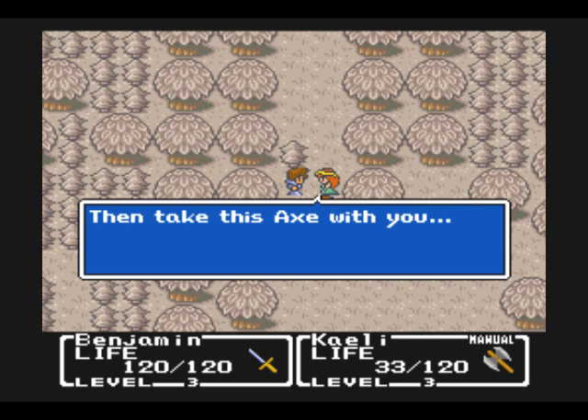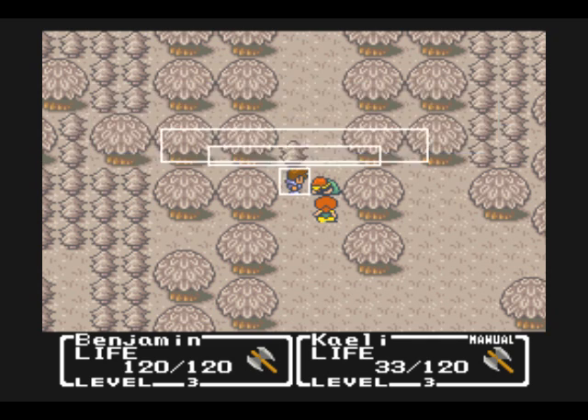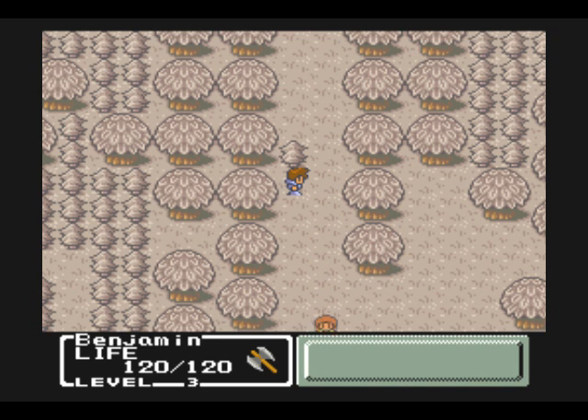And her mom just happened to show up right on time too. For letting Kaylee go, we get the axe now. Apparently she can just multiply it, and now we have two of them.